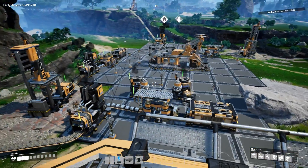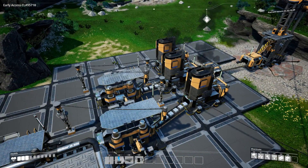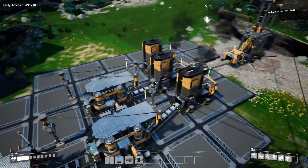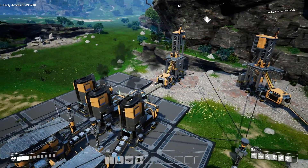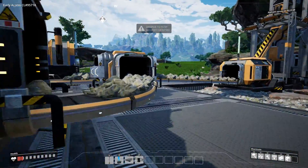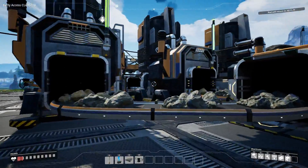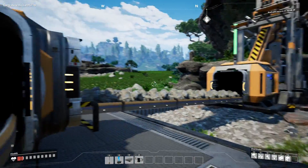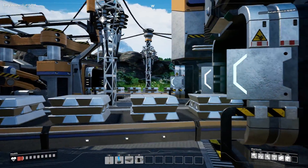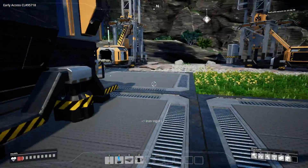Right over here we've got an example of one of the most efficient ways you can do iron — it's not quite finished yet. We've got one iron mine which is hitting a splitter and feeding into three smelters. There is fall damage in this game, so be careful as you get higher up. With a splitter you can produce enough iron from one mine, and the three smelters can produce it right into usable iron.